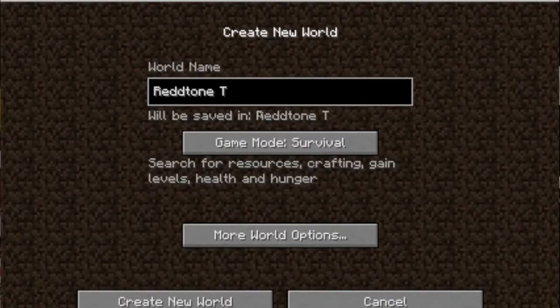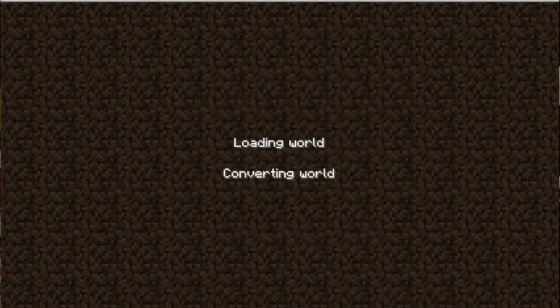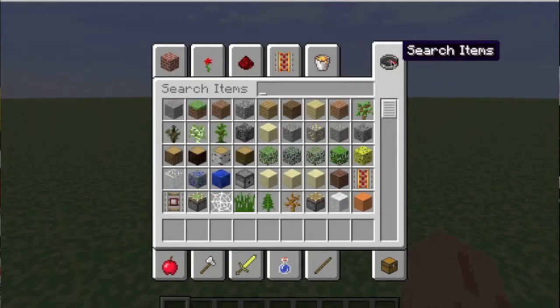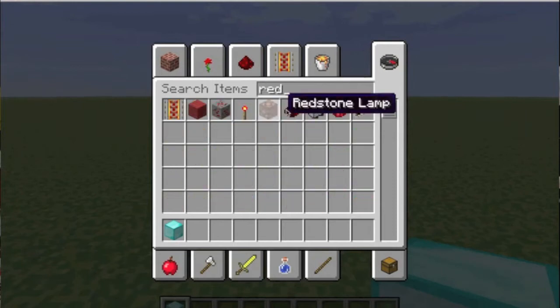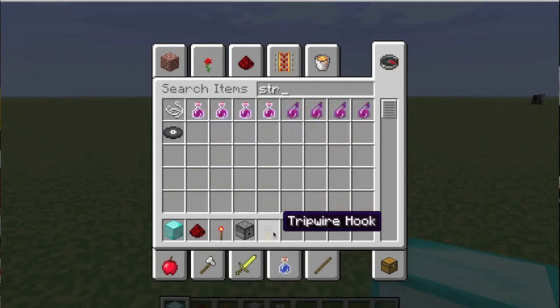It's Brometheus Gaming here with Jazzers and we're going to make a simple tripwire trap. You need some type of block, redstone, redstone torch, a dispenser, tripwire hook and string.